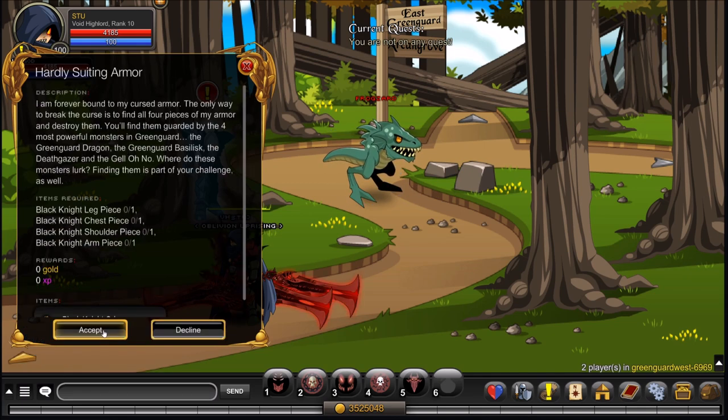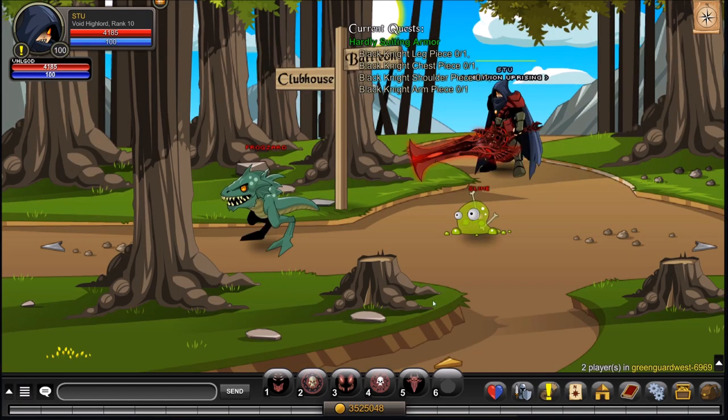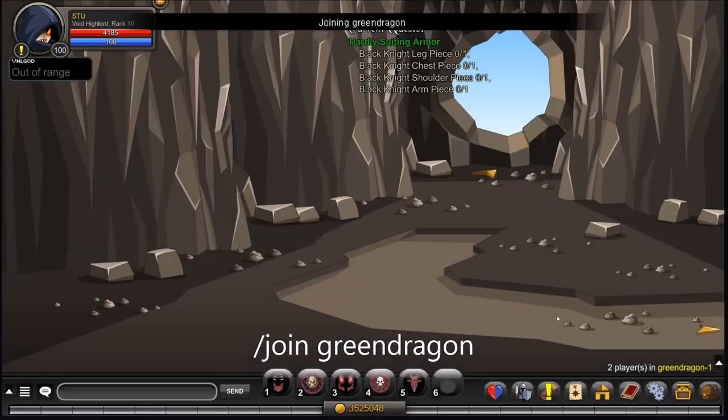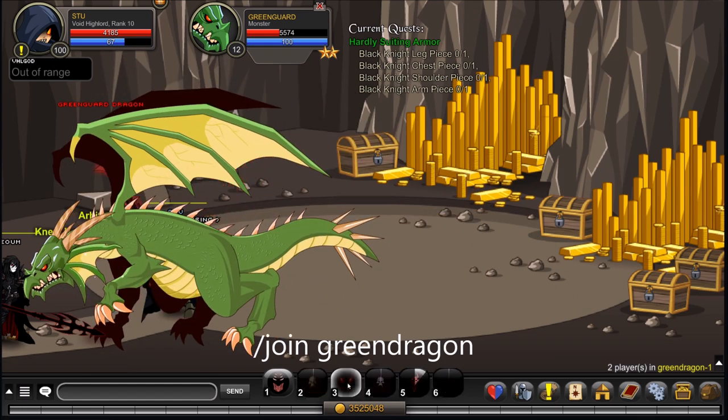Go to his quest and accept the Hardly Suiting Armor quest. The first thing you'll need is to get all the various armor pieces. To get the first one, head down into the cave here or /join greenguard dragon. Once you're in Green Dragon, just kill the Green Dragon.